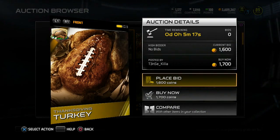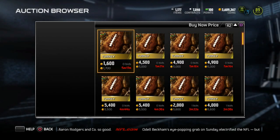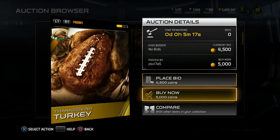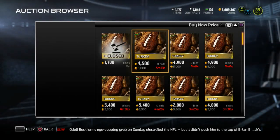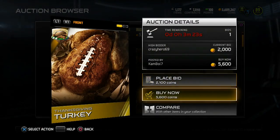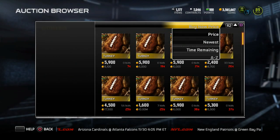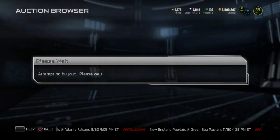At times you can catch them for a cheap price — look at this one, 1700! Almost got it but too slow though. Look at these for 5k — 5k is a steal for turkeys man. They're all gone though. Let me hop up — 5500, that's still cheaper than a pro pack. I'll take that. Creeping up on 70 turkeys in the set.